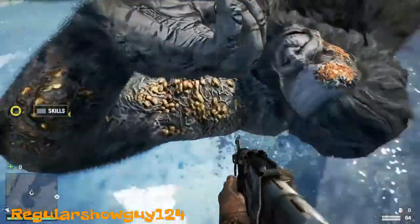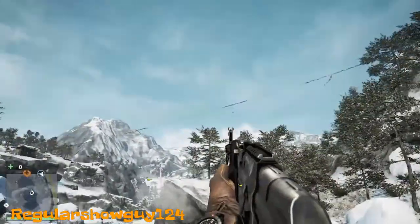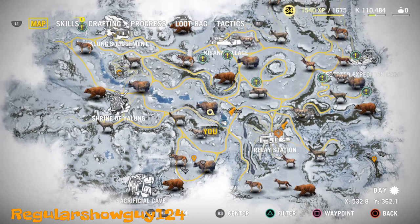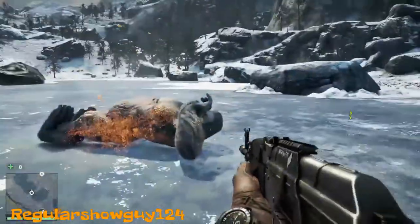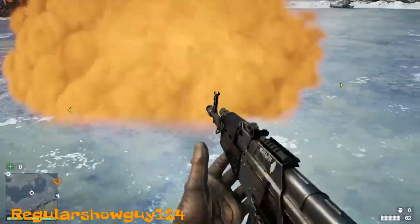I know a lot of you are like, I don't want to waste my ammo. It is cheap, guys. It's so easy to get money — if you look at the top right corner, it has like a green icon with a K through it. That's how much money I have. The ammo to refill costs very little. You could also skin him, or just wait for him to disappear since he's a spirit animal.